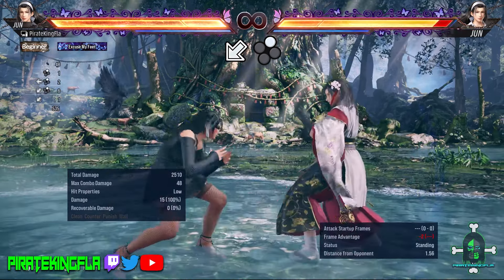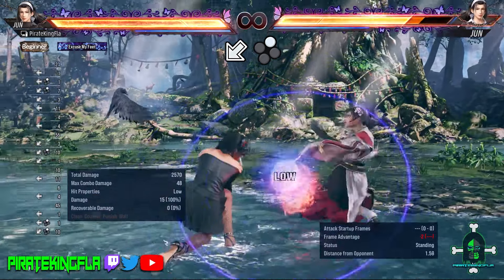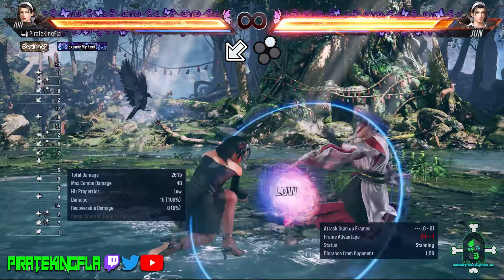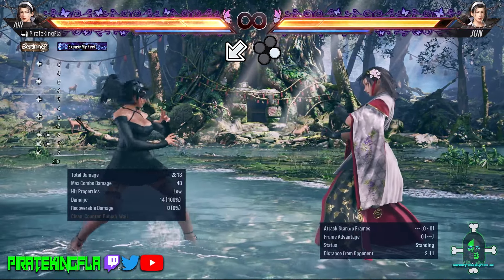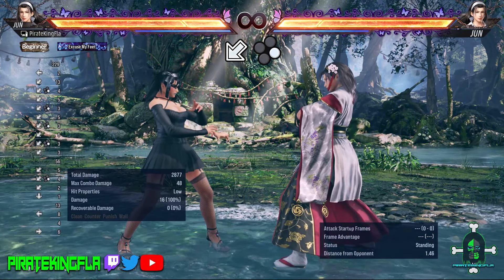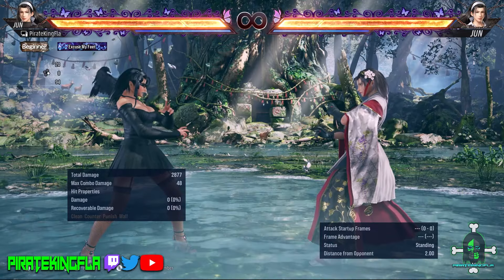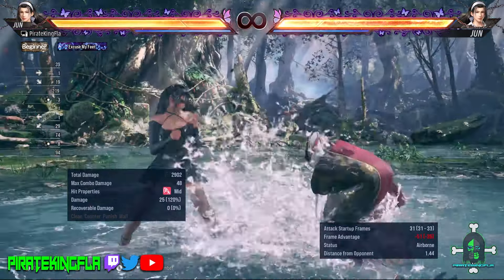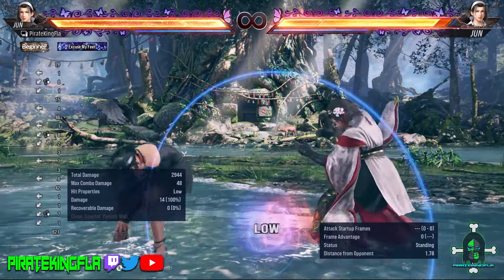Down Back 2. This is a low poke that evades high attacks and it leaves Jun in crouching status, meaning you are able to access moves out of crouch — more on that later. Another low poke Jun has is Down Back 4. She can do up to three of these in a row, however I would advise against doing this out in the open as it's very easy to block or parry the follow-ups. Down Back 4 by itself is a relatively good low, so you should always have this in mind.